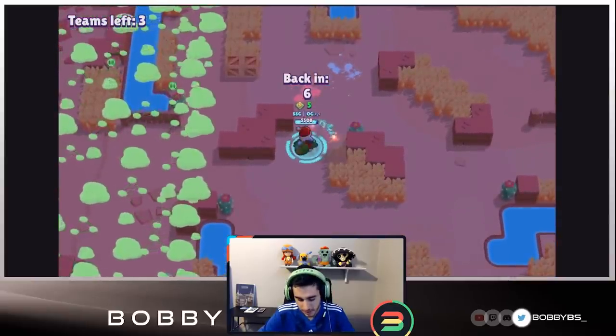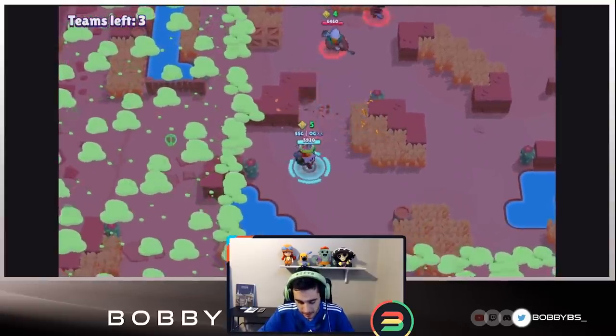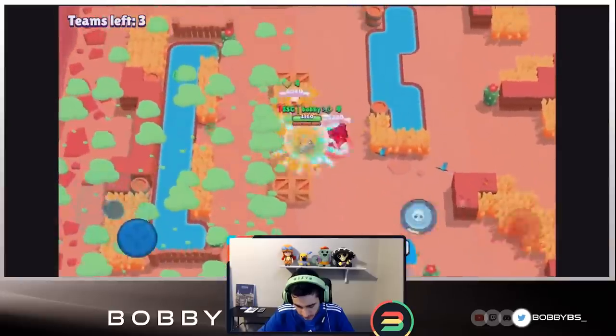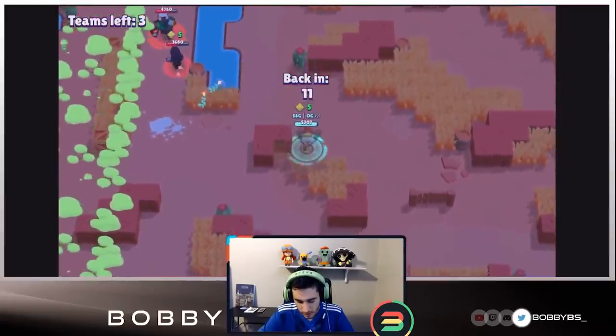That's super unfortunate that I didn't get any power-ups, because now I'm pretty weak. We're going to jump in — we almost got our super back, and we did a good amount of damage. If OG wasn't double jumping around he probably could have finished off those kills.